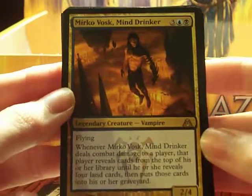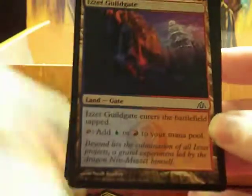Carnage Gladiator. Putrefy. Profit and Loss. Another Mind Drinker Vampire — this rocks! I am super happy. Now I just need the other vampire another time, or maybe twice, or a foil of it.